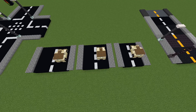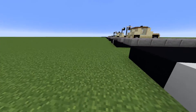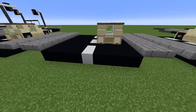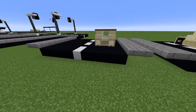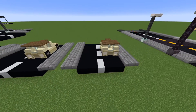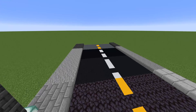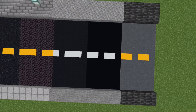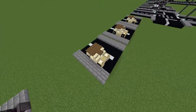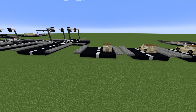Over here we've got the three most common types of road width: seven blocks wide (three on both sides), nine wide (four on both sides), and eleven wide (five on both sides). From all the examples, I'm going to be using black concrete with white lines and a line length of two, stone brick paths, and it's going to be five on each side — eleven blocks wide overall.